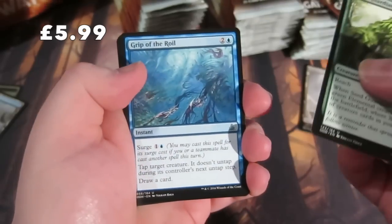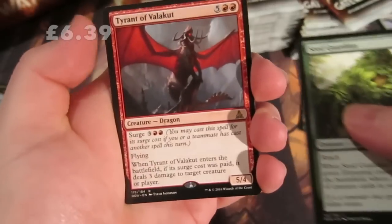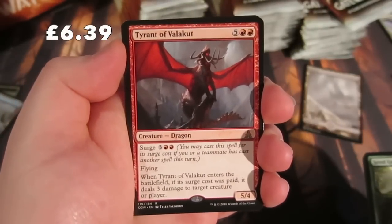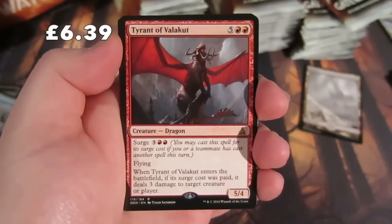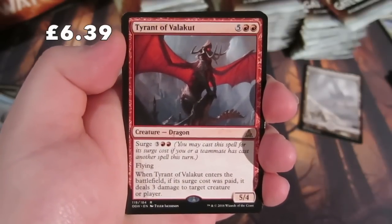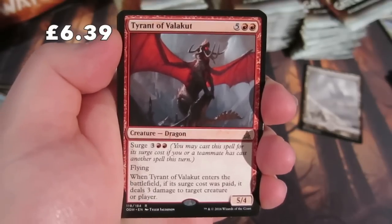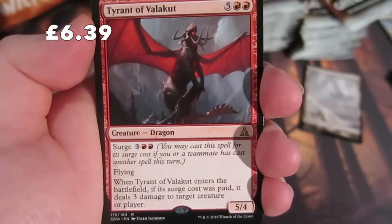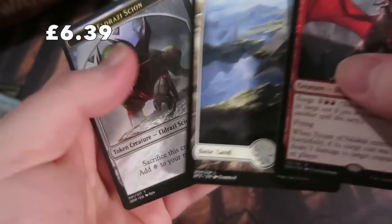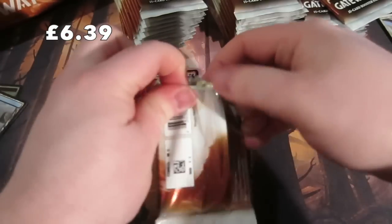On to the uncommons: a Sea Gate Wreckage, Grip of the Roil, Reckless Bushwhacker - I like that card. Our rare is Tyrant of Valakut: five and two reds, a 5/4 with flying, and it also has Surge at three and double red. When cast for its Surge cost, it deals three damage to target creature or player when it enters the battlefield. We also get a Plains and a Scion token.